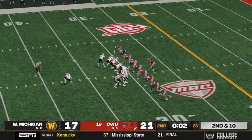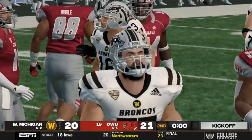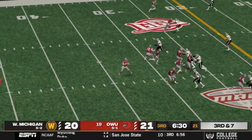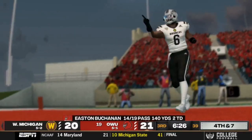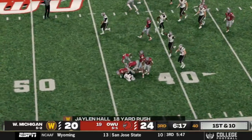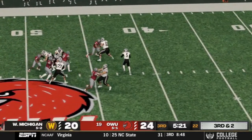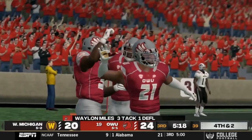Ohio Western sets up a field goal attempt and knocks it through — cutting the lead, down by one. Ohio Western gifted Western some points right before the half. Big time run by Jalen Hall for 18 yards. A little deflection — Waylon Miles with the deflection. Fourth down and two: put the football away. Louie Savage busting off tacklers, only getting five, and they punt it back to Western Michigan.